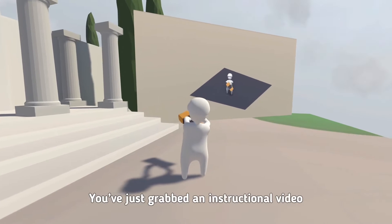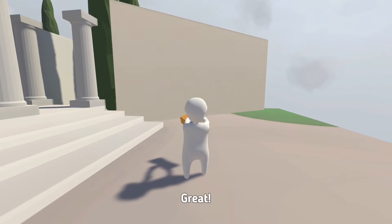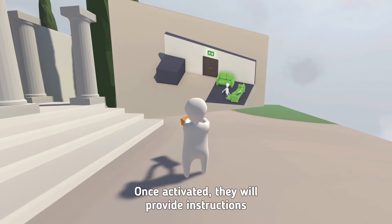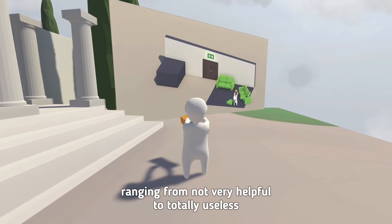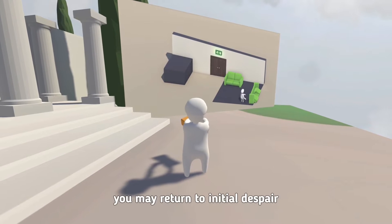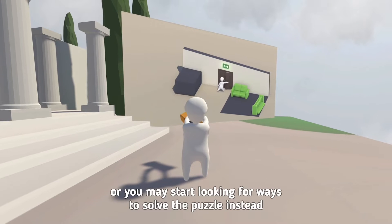You just grabbed an instructional video. Hold it tight. Whenever you're lost or otherwise in despair, look around for such things. Once activated, they'll provide instructions ranging from not very helpful to totally useless. If there is no remote around you, you may return to initial despair, or you may start looking for ways to solve the puzzle instead.